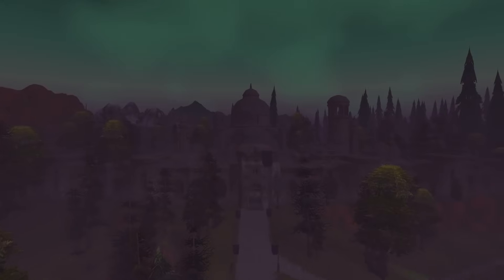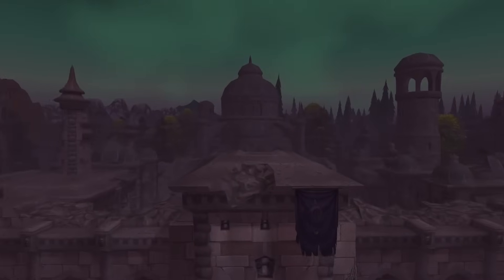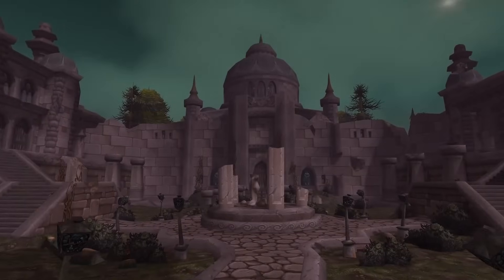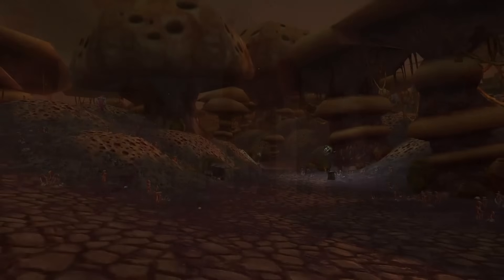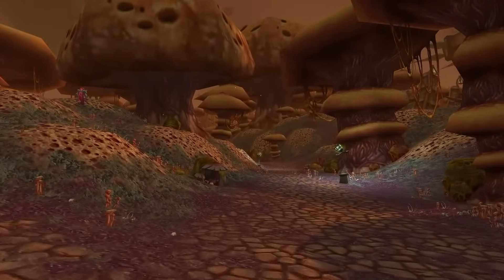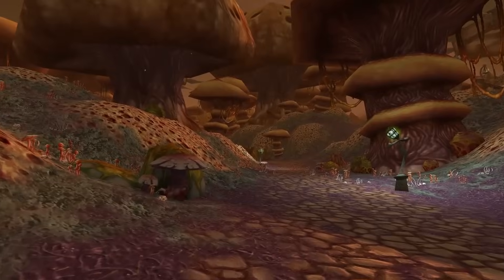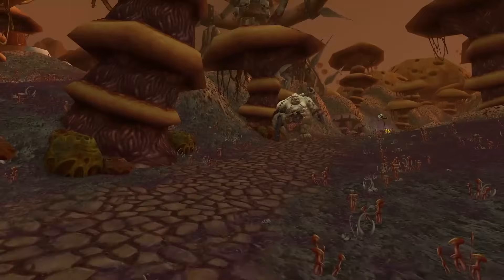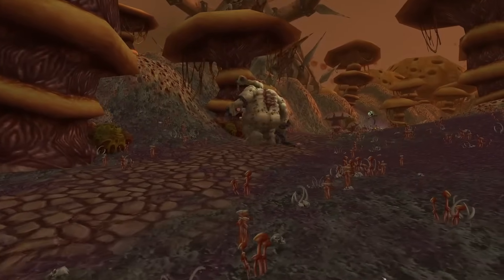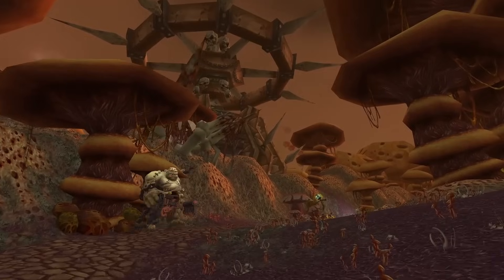Naxxramas journeyed back to Lordaeron, becoming the epicenter of a devastating plague that swept across the land. Engaged in a relentless war against the Scarlet Crusade, Argent Dawn, the Forsaken, and the Alliance's human forces, Kel'Thuzad found his dominion in the Plaguelands besieged by adventurers from diverse races and nations. Faced with these unyielding challenges, Kel'Thuzad's forces strained to maintain Naxxramas' security. However, the once-concealed gates now stood ajar, unleashing Kel'Thuzad's fresh legions, swiftly obliterating all who opposed the relenting might of the Scourge.